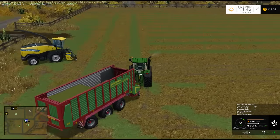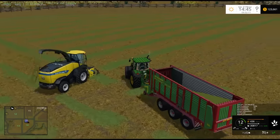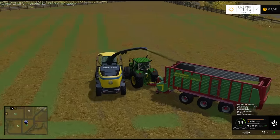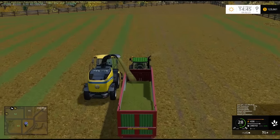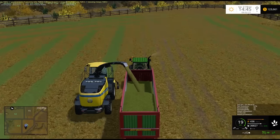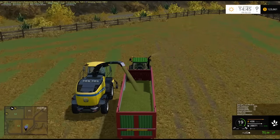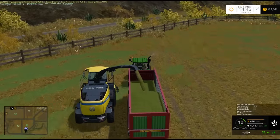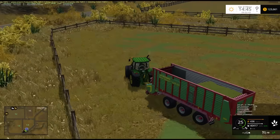It might have been more advantageous to just collect it. But because I have the Far Silo extension, that's the reason why we're able to make TMR in the first place. If I just collected this grass and put it in there, it would just turn into dry grass in the end, which isn't very helpful. So that's the reason why I don't just put it in there. If you don't have that mod, you could just easily put it in there to make silage, but you wouldn't be able to make TMR in your bunker then.